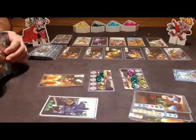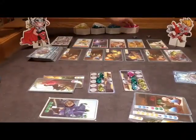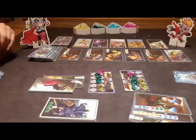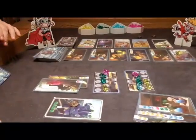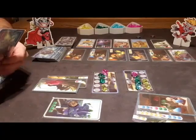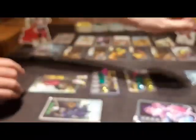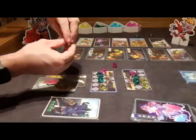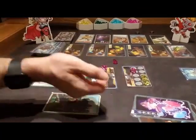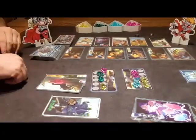Baby Thor is going to play this card, take a pink gem, and it's Baby Star-Lord's turn. Baby Star-Lord looks at his hand and decides to use this card to level up three of his gems. He'll turn a blue gem into a pink gem — that's one. Then he takes two green gems and turns them into blue gems — that's two and three. So he's taking three steps with his gems, making three level changes.